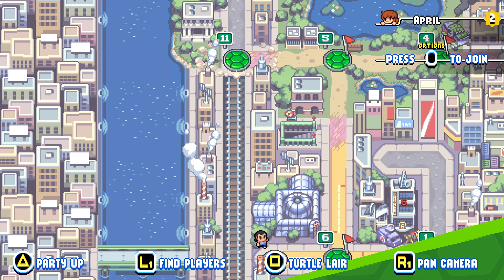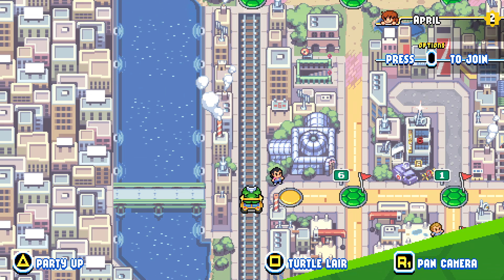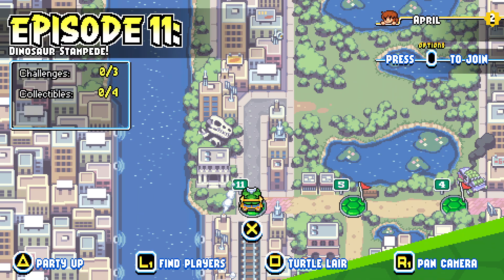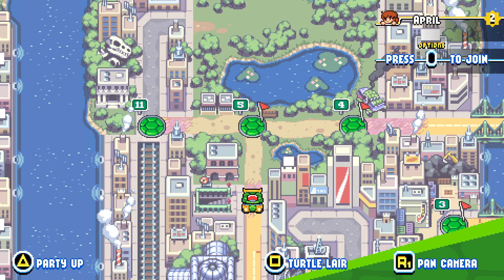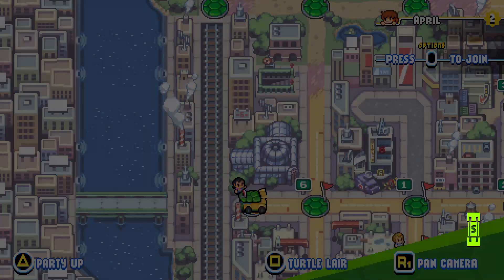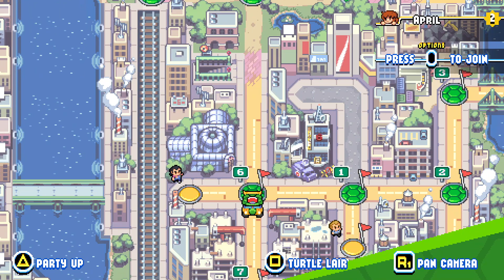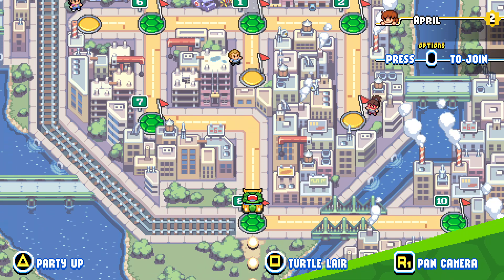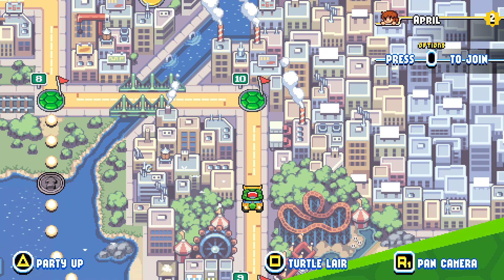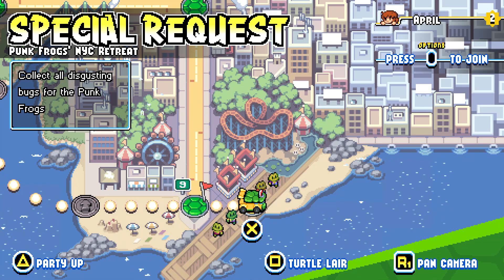It looks like down this way is the train station. We have episode 11 that we'll be tackling next. Pretty good progress. Episode 11: Dinosaur Stampede with three challenges and four collectibles — that's going to be a lot of fun. But in the meantime, how many more VHS tapes do we need? You've got to find my VHS tapes. We still have two more.